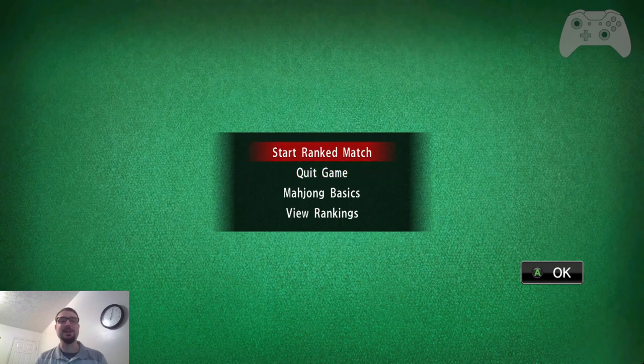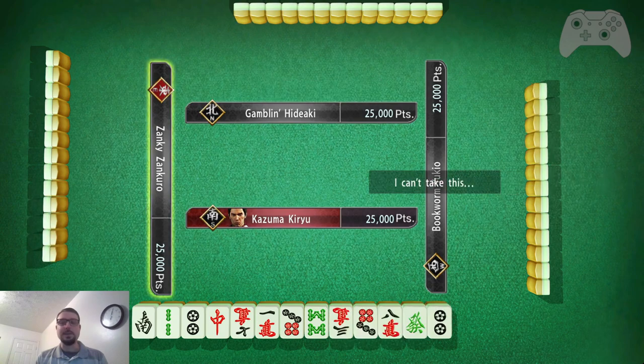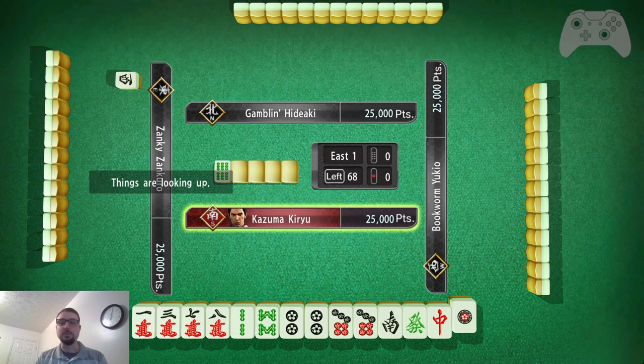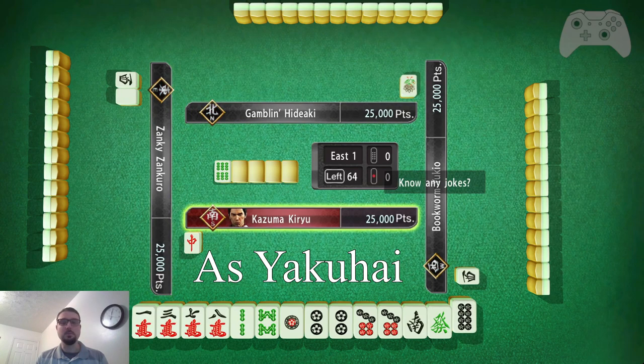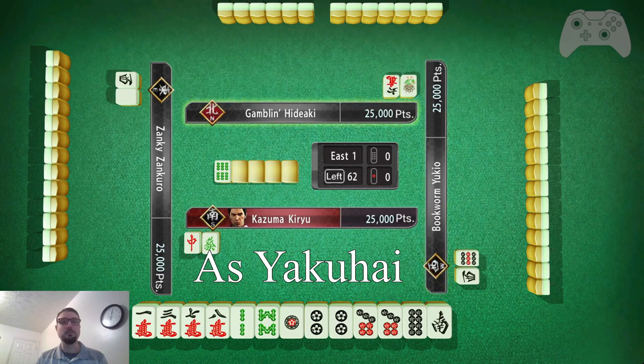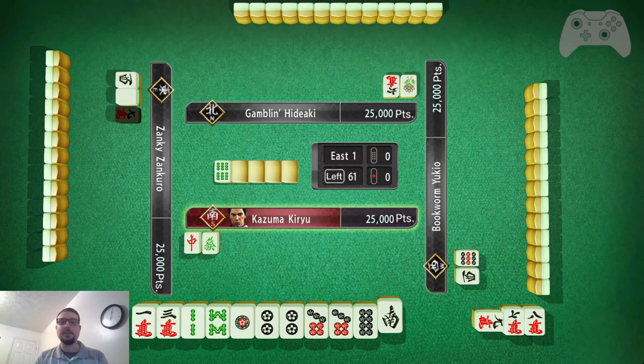Alright, let's start today's match. We have south — we are south — so that is better than green dragon and red dragon because we can actually use south, whereas the other people cannot. Same applies for green dragon there. Do I want to chi that? In fact, this is a good hand for it.